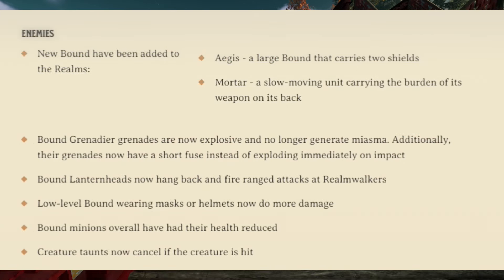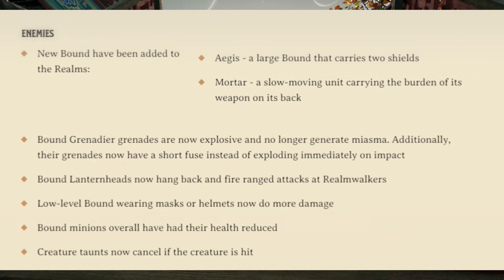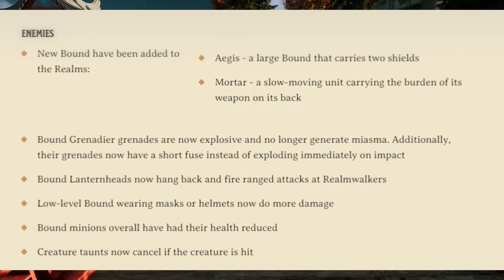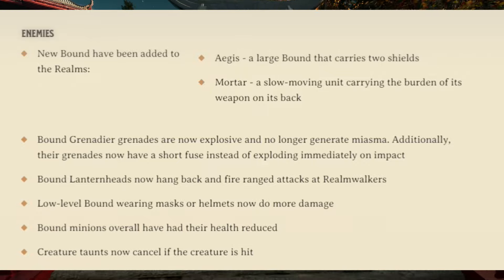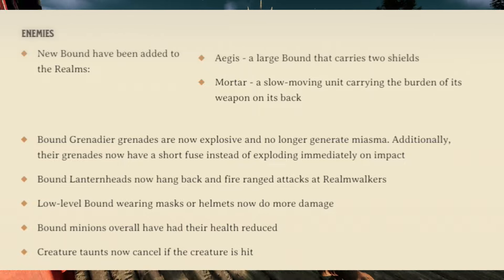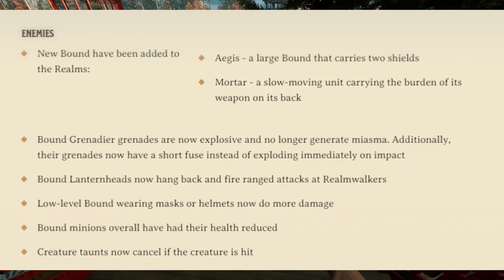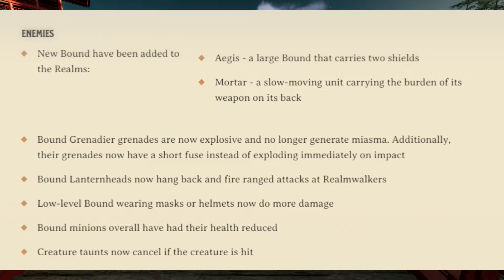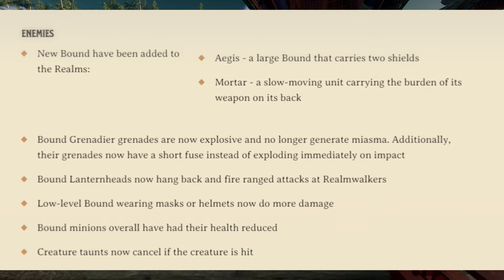For enemies, new bound have been added to the realms: the Aegis, a large bound that carries two shields, and the Mortar, a slow-moving unit carrying the burden of its weapon on its back. Bound Grenadier grenades are now explosive and no longer generate miasma, and their grenades now have a short fuse instead of exploding immediately on impact. Bound Lantern heads now hang back and fire ranged attacks at Realm Walkers. Low-level bound wearing masks or helmets now do more damage. Bound minions overall have had their health reduced, and creature taunts now cancel if the creature is hit.